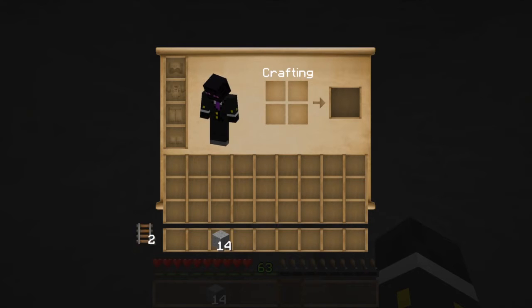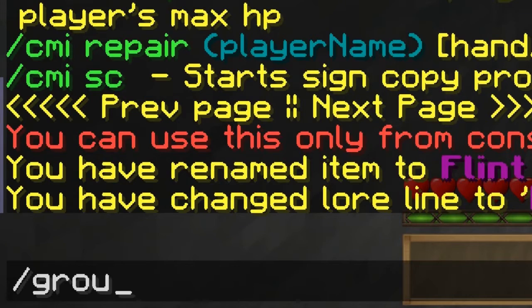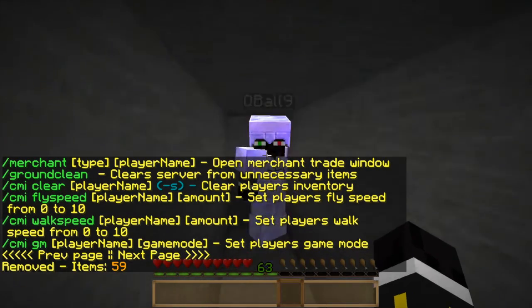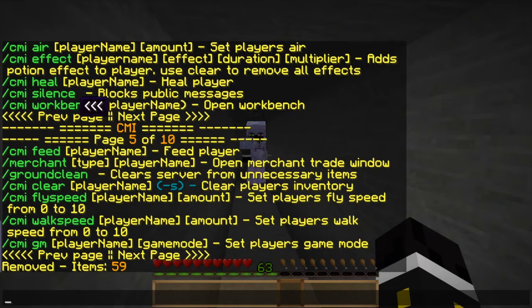If you don't want all those items, you can just throw them on the ground. You can also do 'ground clean' — not clear — and boom, items removed: 59 items completely gone. It's like ClearLag but it's built into CMI.